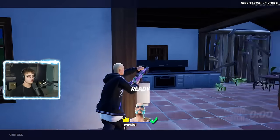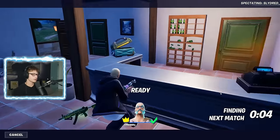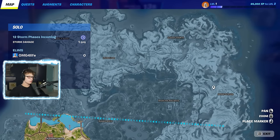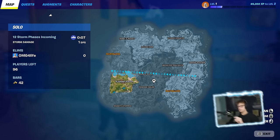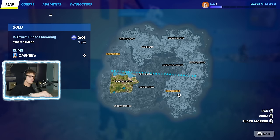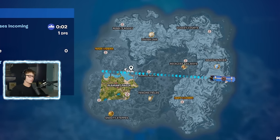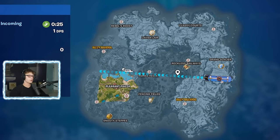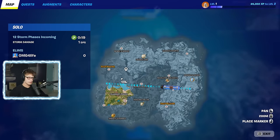I didn't play Chapter 4 much until Season 4 and the OG season. Before that I barely played - I made one video at the start. Chapter 3 I barely played as well. There's so much snow - Grand Glacier. Honestly the size of this map and how all the POIs are spaced is perfect. Like even on the Chapter 1 map in the later seasons there's too many POIs. This feels like perfect spacing, perfect amount, and there doesn't seem to be a tilted-type location.